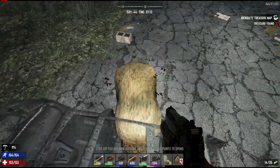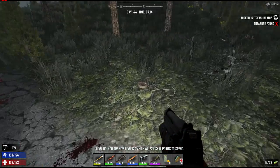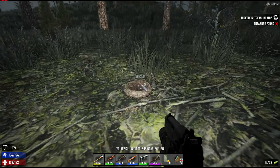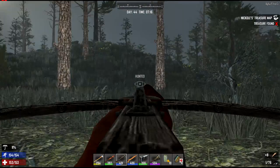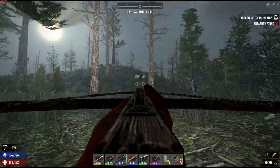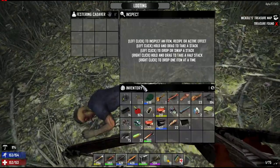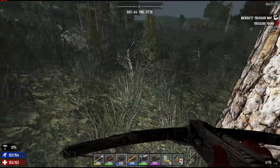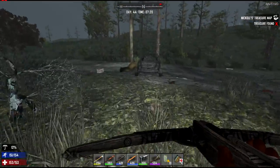No zombies sneaking up on me. Cool. You can cheese them just like you can the dogs — it's nice. Can I get a sneak shot on this zombie out here? Oh, he discovered me. Bam! Head shot. Anything else out here? Nah. Let's go carve up our bear.